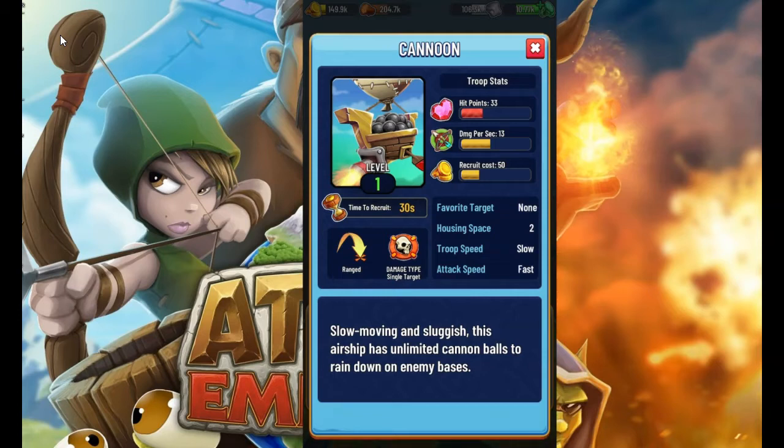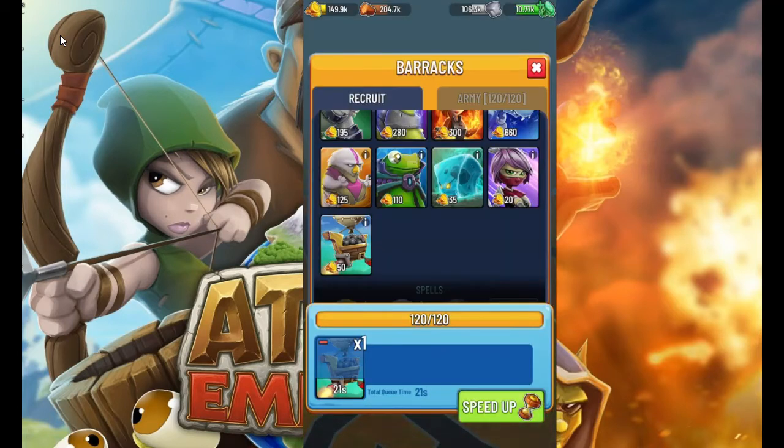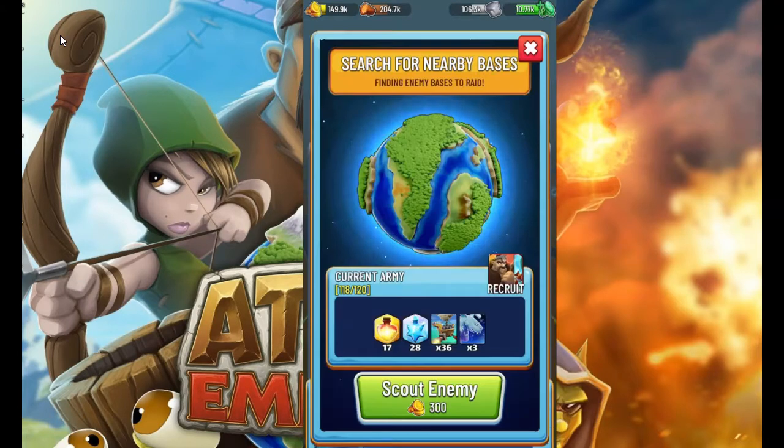That's a very good thing, so you can have a whole bunch of these guys and not really worry about train time because it's kind of low. 30 seconds is pretty good. Housing spaces is kind of small at 2. I would personally love it to be 1, because really what this troop is is a flying archer, but it serves a purpose of distracting the barrel rocket from the dragons — that's the main purpose of this unit.